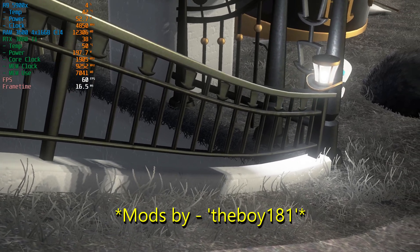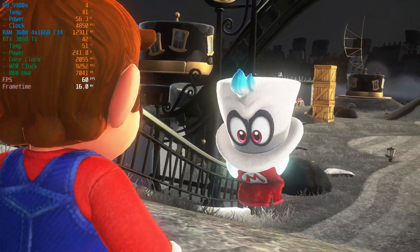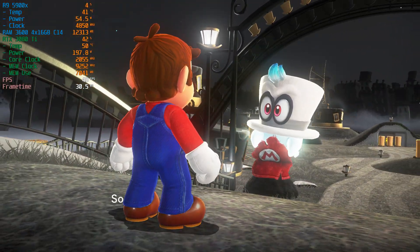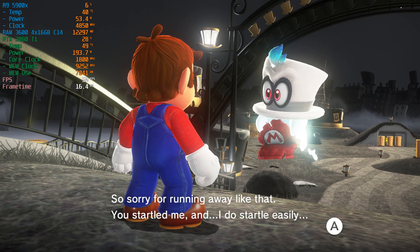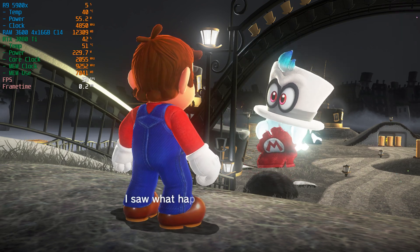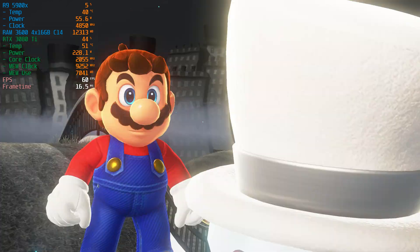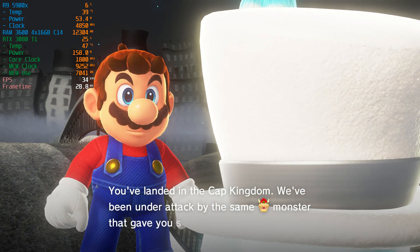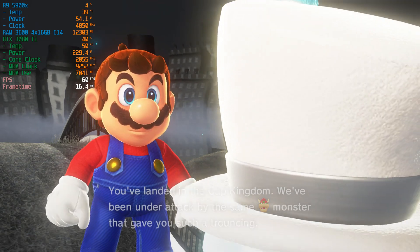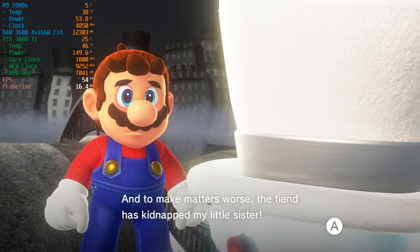The mods I'm using are Disable Dynamic Resolution, so we get the highest available resolution in-game for the cleanest, sharpest image possible. Disable Camera Motion Blur, because I really don't like motion blur — but considering the low resolution and frame rate of the original Switch release, it makes sense that it's used in this game. We're also using Disable Web Applet to fix a crash that happens when traveling from Cascade to Sand Kingdom for the first time.